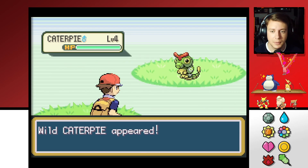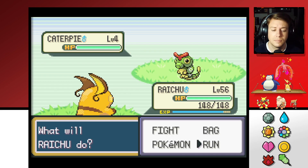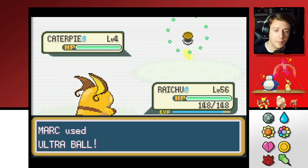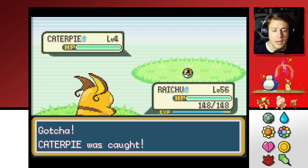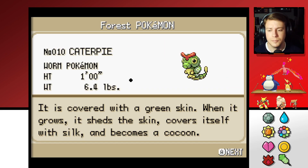Caterpillar — I know I didn't catch you. We're on a roll right now. Let's walk around a little bit more in the grass before we move on to see if there are any other bugs that'll reveal themselves. The Worm Pokémon — it is covered with a green skin; when it grows it sheds the skin, covers itself with silk, and becomes a cocoon.